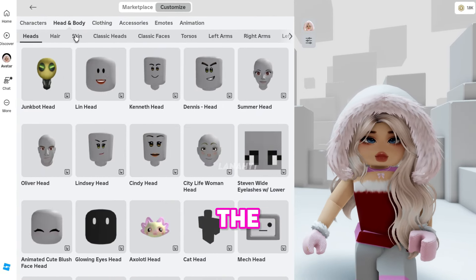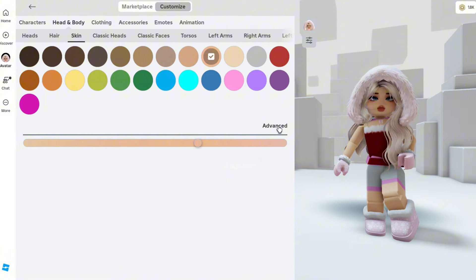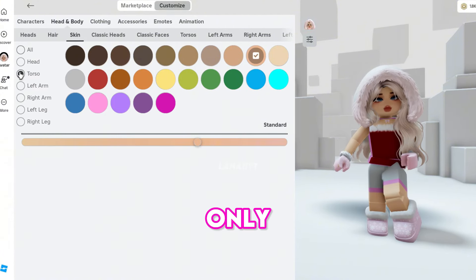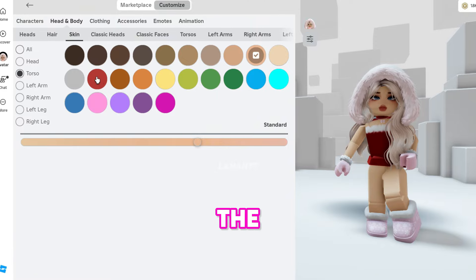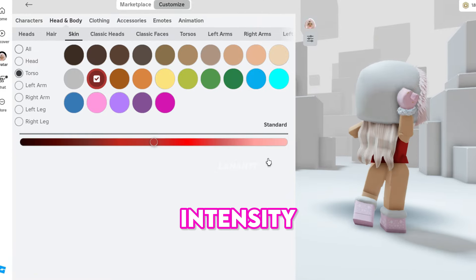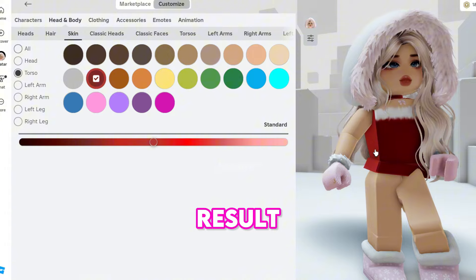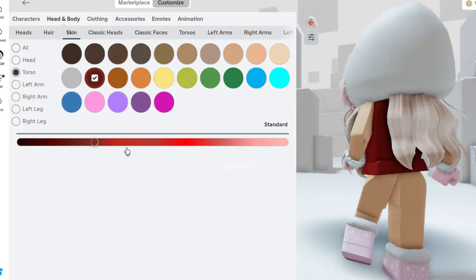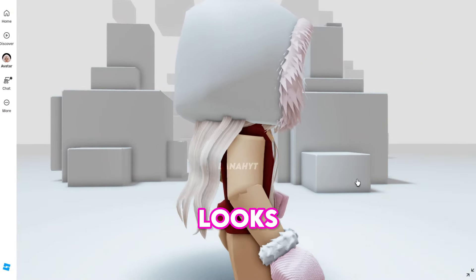Then go to Head and Body, then to the Skin section. To remove the pants look, click Advanced to see more colors, select the Torso only, then choose a red color to match the t-shirt and adjust the color intensity until you're happy. This is how the dress looks.